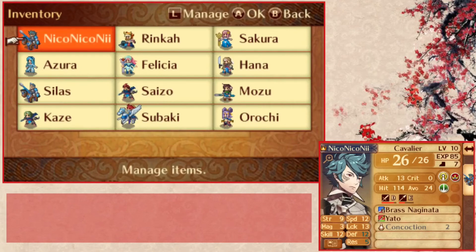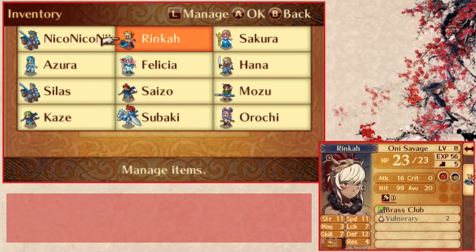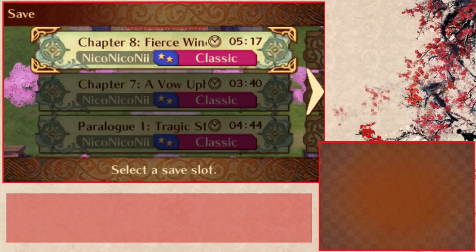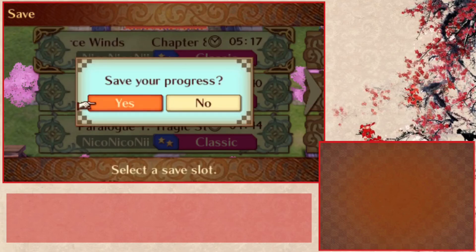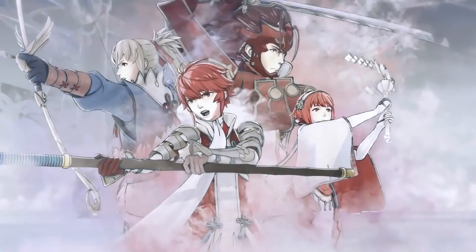We're going to leave it here. We got Mozu — she's an option; she can only use the Brass Naginata right now. I'll probably do some shopping since Rinka can now use better weaponry. But aside from that, that's going to do it for today. This has been Pomom — like, subscribe, leave a comment, and I'll see you in the next one. Bye!